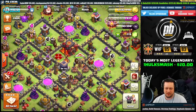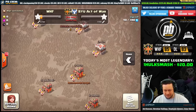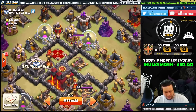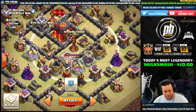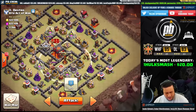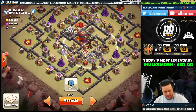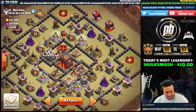There's no way I'm doing bowlers, guys. The plan is I'm gonna be queen walking the right side, making sure the hogs don't go crazy. Jump spell goes down on the queen platform to open up all those compartments on the inside. Jump spell on the backside to get everything out, opening up all the compartments there as well. I have a freeze spell for the multi-inferno and a heal spell. My goal is to send in a few Valkyries to start funneling, then do some nice clearing down the side with the queen, drop in some hogs on the other side to take out defenses, and collapse on the backside inferno tower.